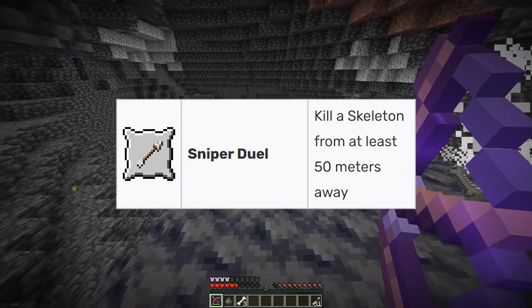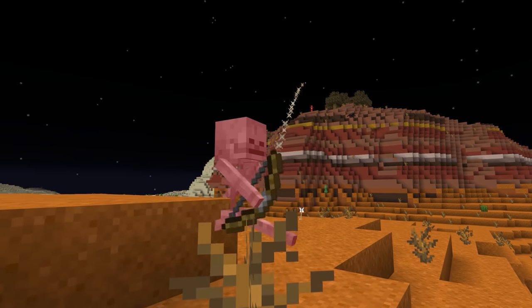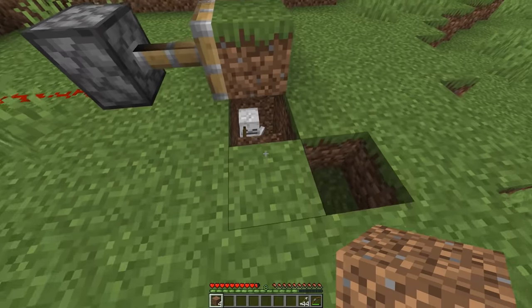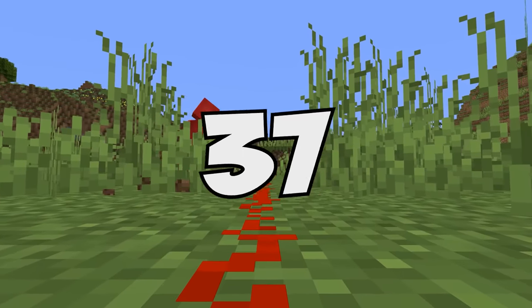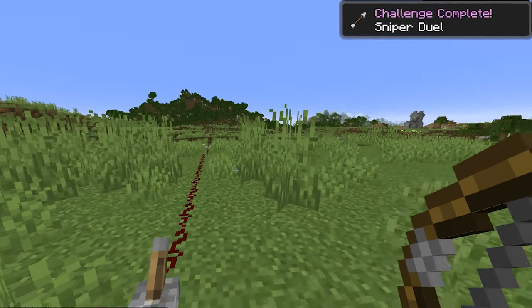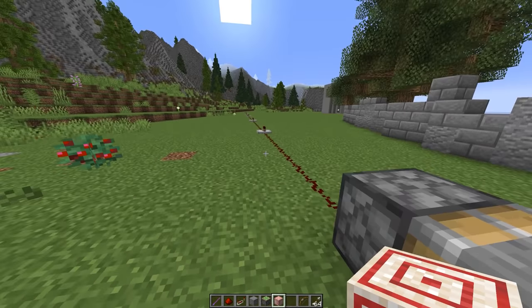Getting the sniper duel achievement is no easy task, but that's nothing redstone can't help. Instead of shooting at the skeleton head on, we shoot at a target block placed directly above him, and then rig a sticky piston to pull it away on command. Meaning that after we walk 50 blocks away, we can flip the lever, activate the piston, and we'll get the achievement no problem. And hey, this will also work for the bullseye achievement — just switch out the skeleton for a target block instead.